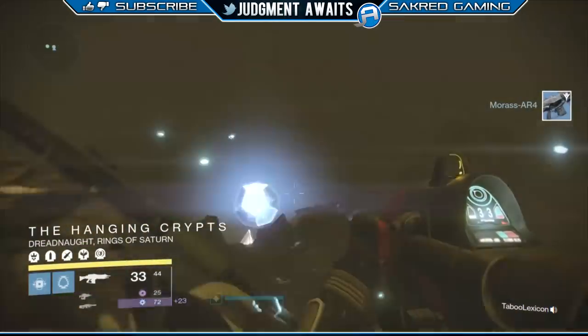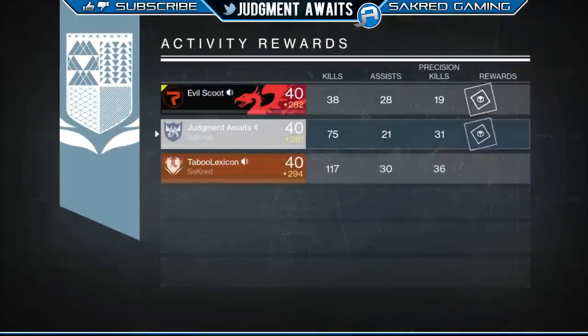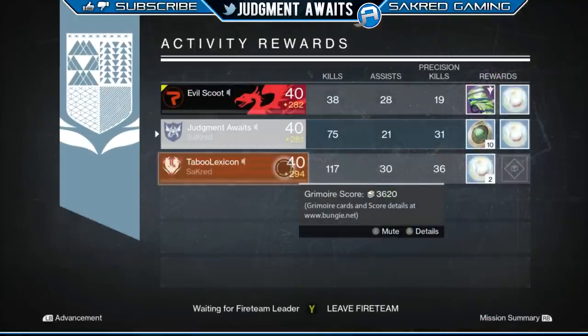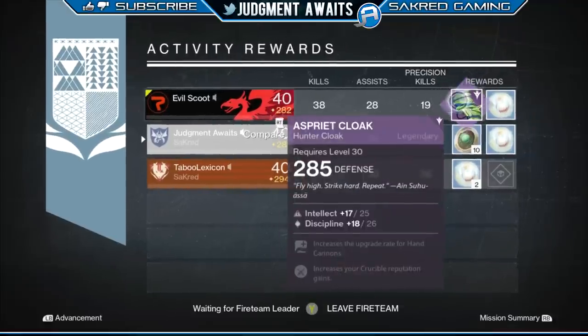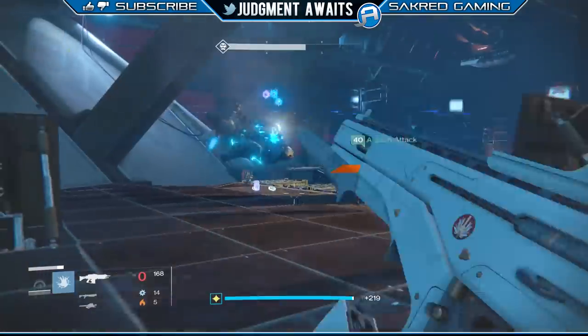Here we are completing a nightfall. You're going to probably want to try to get your nightfall done at the reset because that's going to help you level up or rank up other areas faster. But as you can see, one of the possible rewards for a nightfall is a handful of strange coins. I got 10 right there. I've seen 12, I've seen nine, I've seen different amounts.